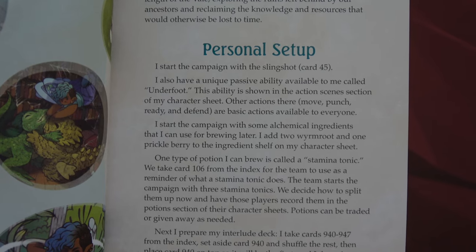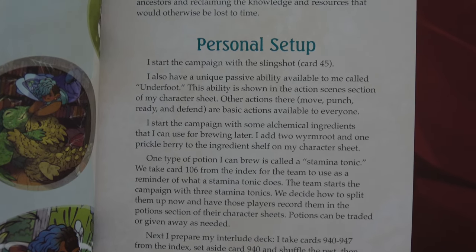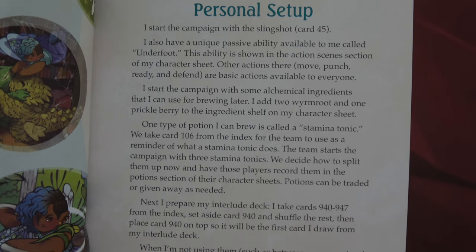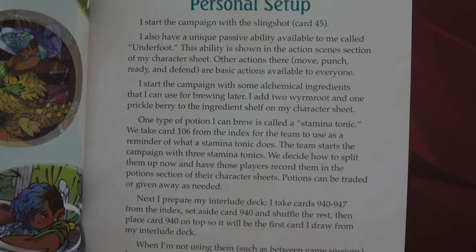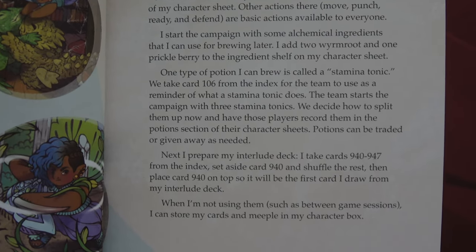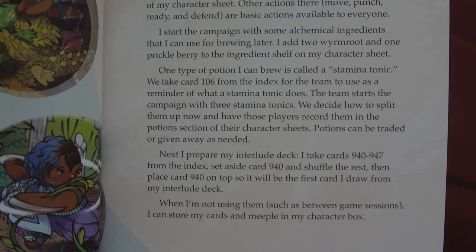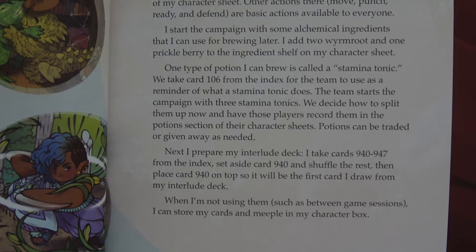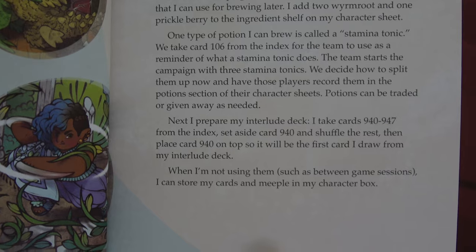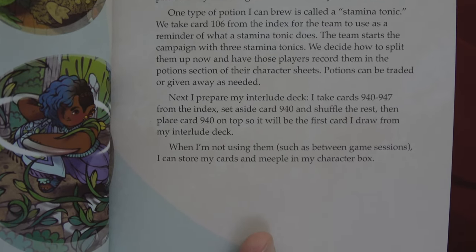Ramani starts with the slingshot — card 45 — and has a unique passive ability called Underfoot shown in the action scene section of her sheet. She starts the campaign with some alchemical ingredients for brewing: two Wormroot and one Pickleberry added to the ingredient shelf. One type of potion she can brew is a Stamina Tonic; the team starts with three of them — we decide how to split them up and record them on the character sheets. Potions can be traded or given away as needed. Then prepare Ramani's interlude deck: cards 940 through 947, set 940 aside, shuffle the rest, and put 940 on top.